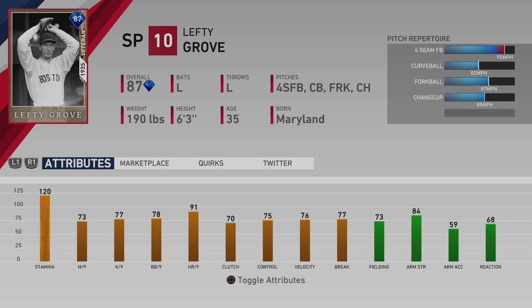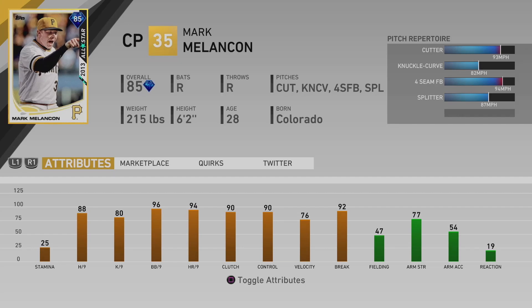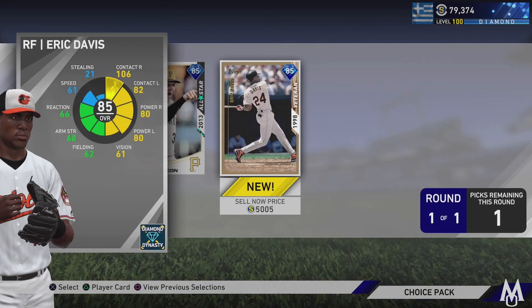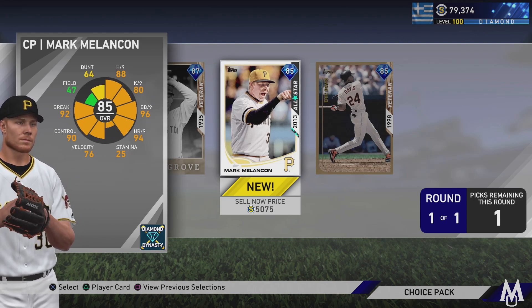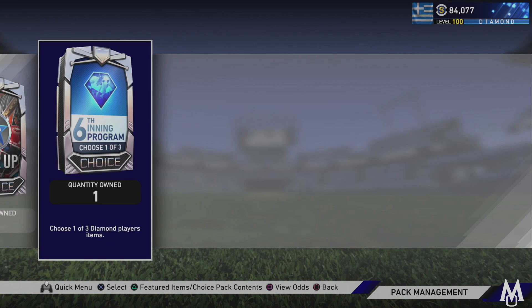Then we have Mark Melanson, a closing pitcher: 88 hit per nine, 80 K per nine, 96 walk per nine, 94 home run per nine, 90 clutch, 93 cutter, 82 knuckle curve, 94 four-seam, and an 87 splitter. The last choice is Eric Davis, 85 overall — 106 contact vs. righties, 82 vs. lefties, 80 power both sides, 61 vision, bronze-tier defense, 61 speed. I'm going to take Mark Melanson because he's the only one I might actually keep on my team.